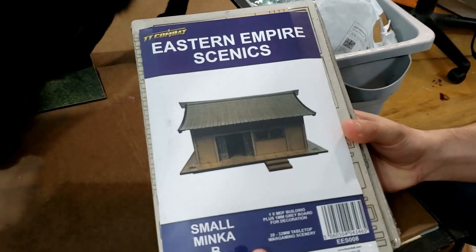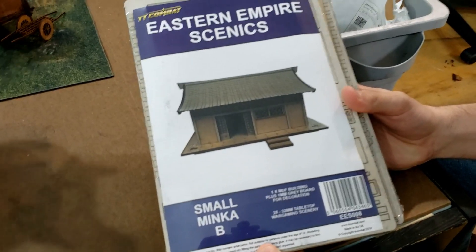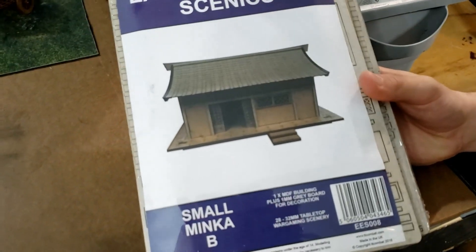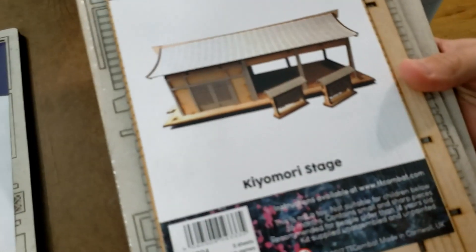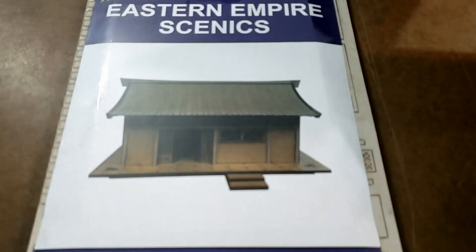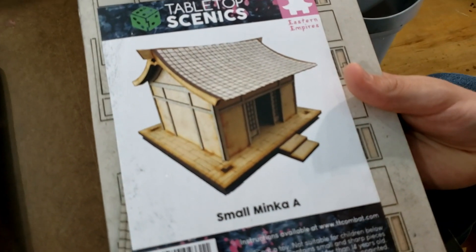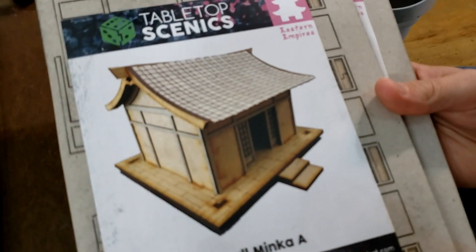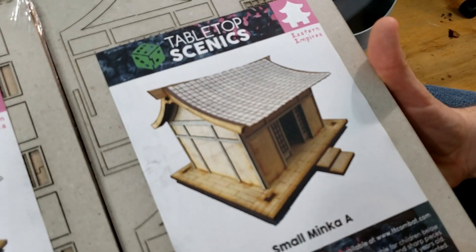TT Combat is one of my favorite makers of laser cut wood scenery. So we've got a small Minka — actually these are pieces to go with some of the other pieces. We've got a small Minka, which looks really cool. A Kiyomori, which is a little stage, and you'll notice it has the same basic design as the small Minka, so they should look good together. And also we've got another small Minka, which is a small house, basically. And then we've got two of the small Minka A's.